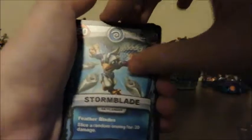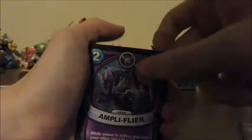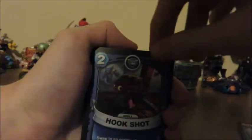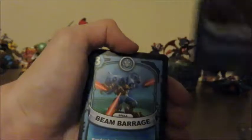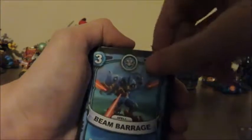Right off the bat we have Spyro, which is awesome. Then after Spyro we have Snapshot — these are commons. Then we have Storm Blade; she's from the new game. This is an ability card for Spyro — Amplifier. Flyer. Then we have Hook Shoot for Snapshot. These are all common; I want rare. Then we have Beam Barrage for Storm Blade, and Tiny Twister for any air element.